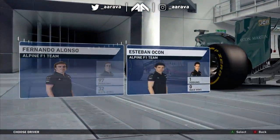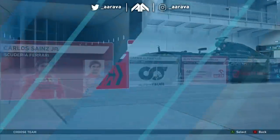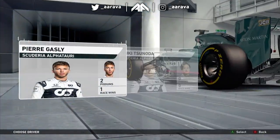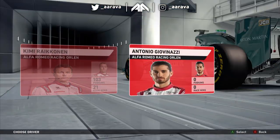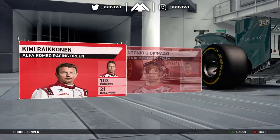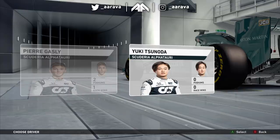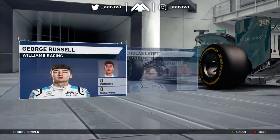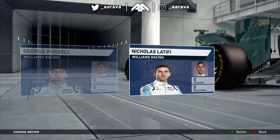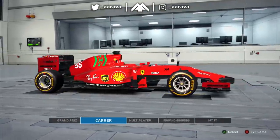Alpine: Fernando Alonso and Esteban Ocon. Ferrari: Leclerc and Sainz. It's all there. To all extended purposes, this is F1 2021. Raikkonen and Giovinazzi - you see how large their heads are compared to how small Yuki's is - that's the scale, that's how small the man is. We've got Haas: Mazepin and Mick Schumacher. And then Williams. All I'm seeing is F1 2021.